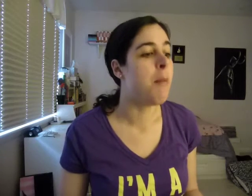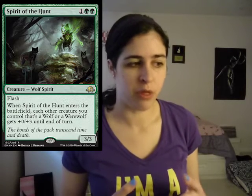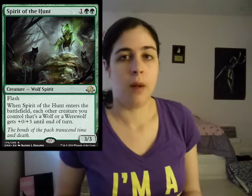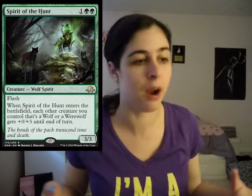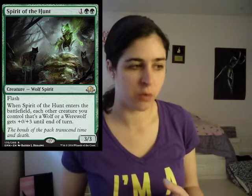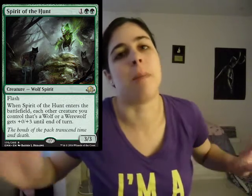Then we have Spirit of the Hunt. This card's sweet — it's three mana for a 3/3 with flash. Ambush Viper vibes — I love it. When it ETBs, each other creature that's a wolf or a werewolf gets plus three toughness. Don't underestimate how good having a lot of toughness can be. If someone goes to kill your thing and then you just make it bigger — overall, for that wolf-werewolf tribal deck, this card's really solid. Even if you don't have that going on, a three mana 3/3 with flash is fantastic.